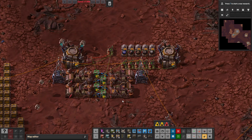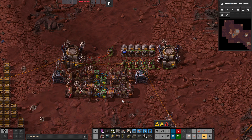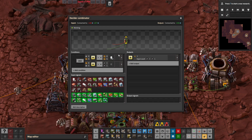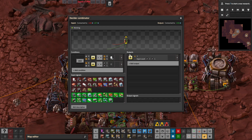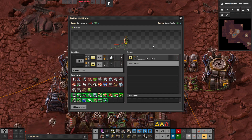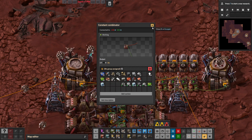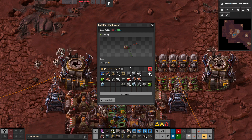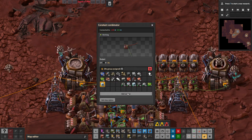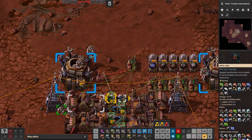It also makes sure that if you are using one resource, the others get balanced around it. The other combinator here is a decider combinator that makes sure you never have more than a certain number of items, which is determined by a variable in the decider combinator. This decider combinator also decides which items can be recycled overall. If an item is not listed here, it will not be recycled by the system.